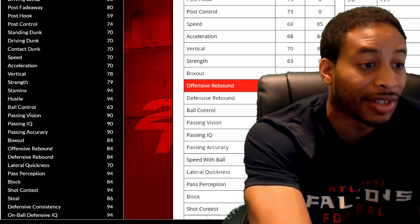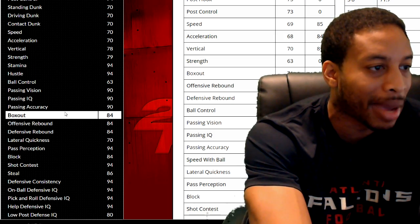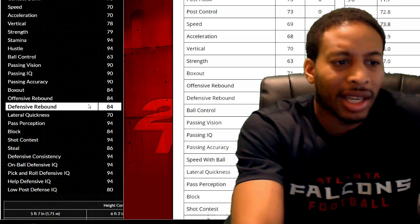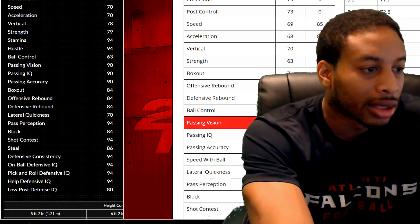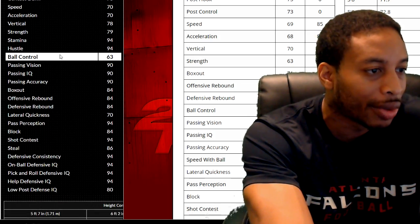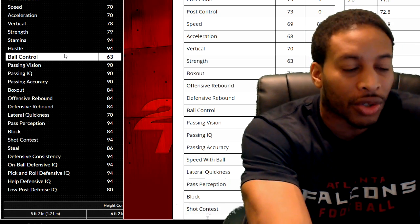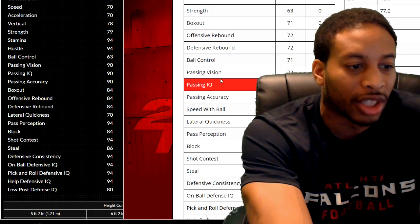Another thing — rebounder is going to max out at 72 this year. That's going to suck. I planned on maxing out my rebounding last year — rebounding maxed out at 84. So I probably did have about 70-some odd rebounding. Ball control maxes out at 71 on this one. Ball control last year maxed out at 63. So that's an actual upgrade — I'll have a lot more ball control this year if I max out my playmaking. That's like moving with the ball or speed with the ball.